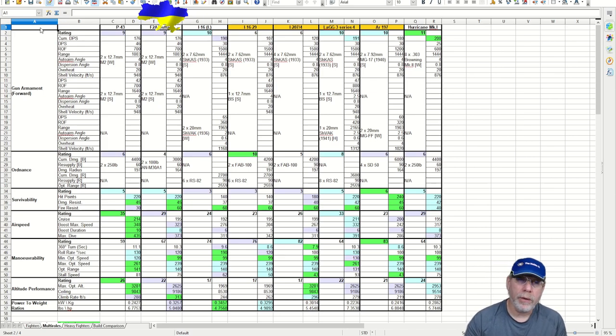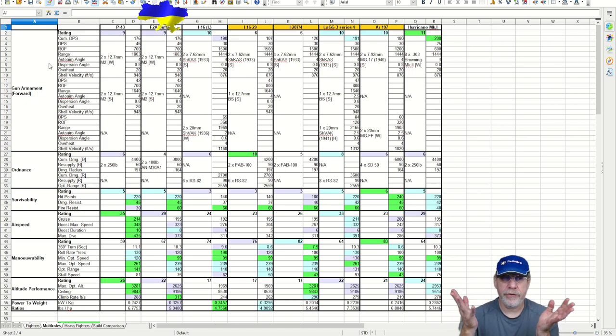Here we have the spreadsheet showing all of the Tier 4 multi-role fighters in World of Warplanes — there are 8 of them. If you don't know how this spreadsheet works, use the link below in the description to find an instructional video that will show you how this all works.